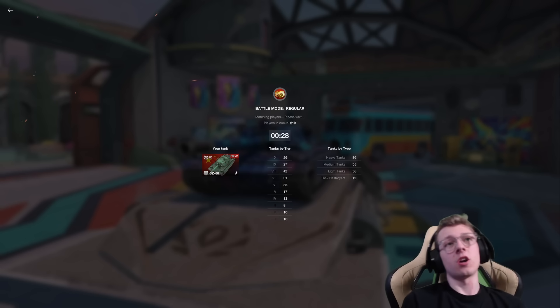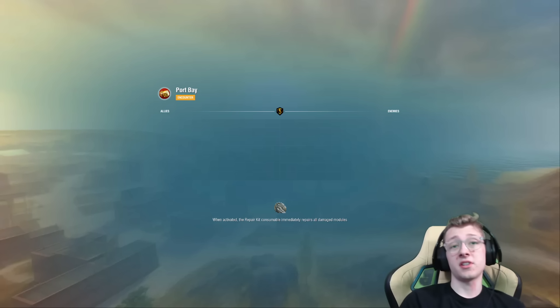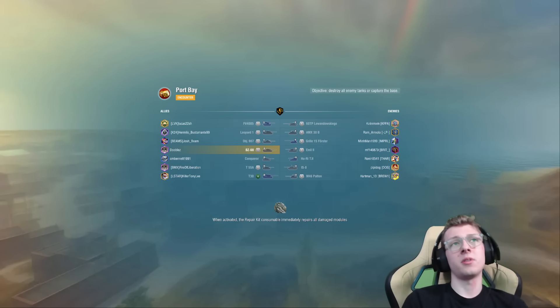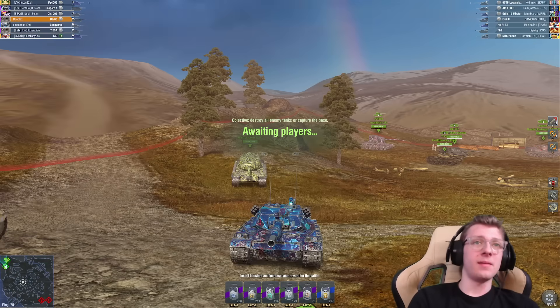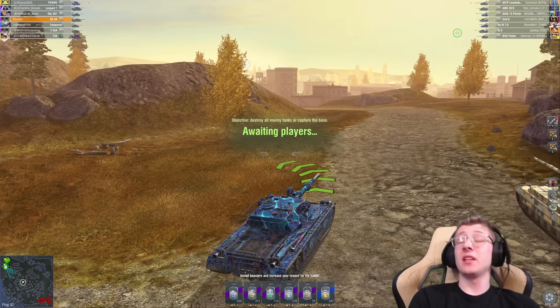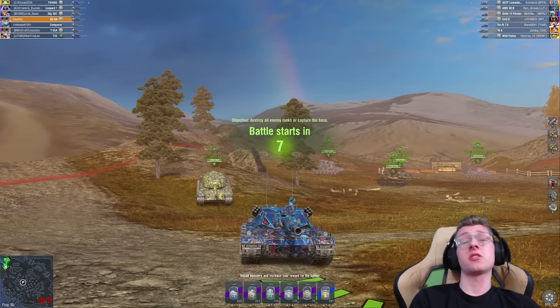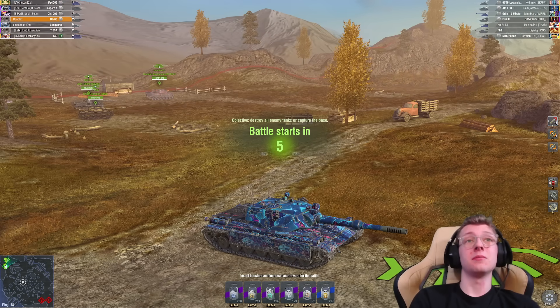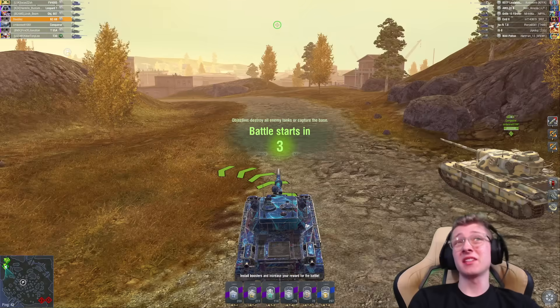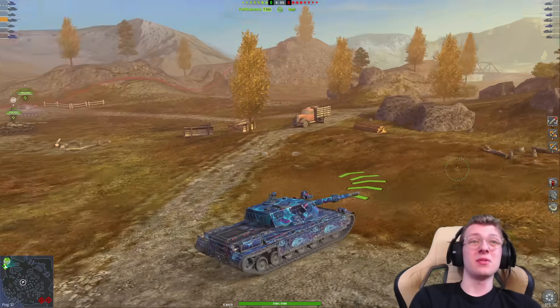Armor-wise, it is worse and better at the same time compared to the Kampfpanzer. It's worse in that the lower plate is very large, and the side armor is pretty easy to catch off guard. Those are two things you've got to keep in mind. But the turret and upper plate are way better than the Kampfpanzer 70. If you're using the vehicle with only 6 degrees of gun depression, hiding the lower plate, you can do really well — but you have to drive it perfectly. I really like the mobility on this tank as well.